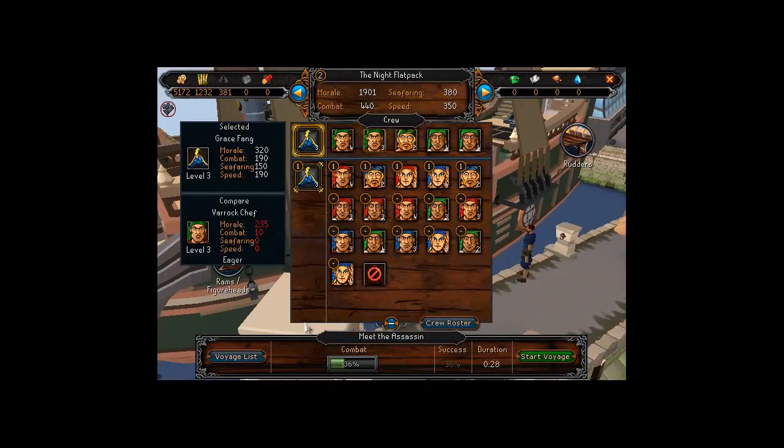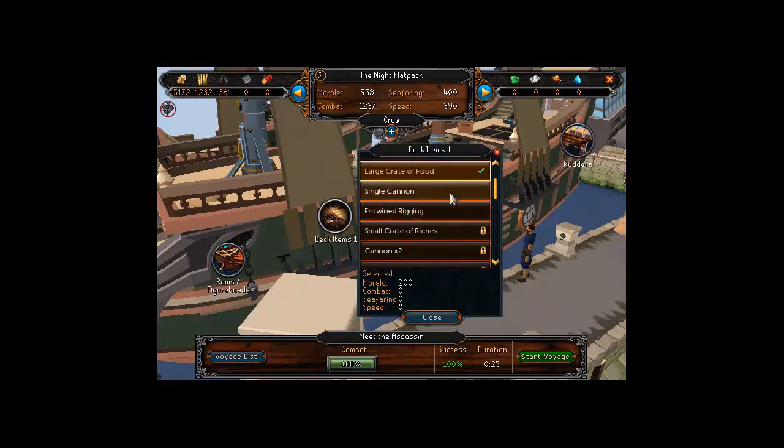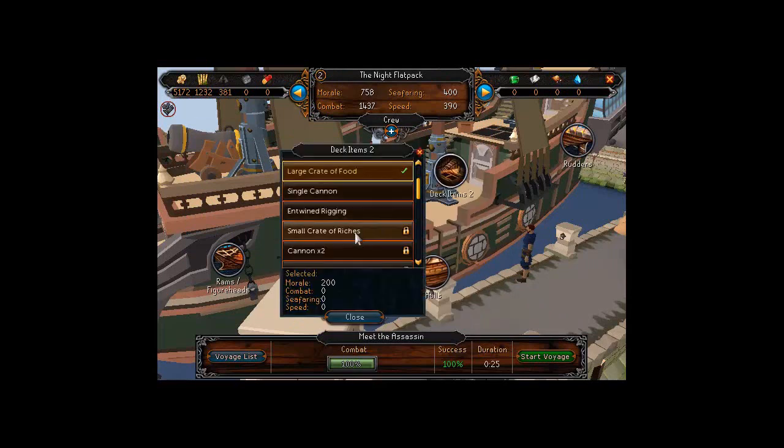If you fail, your crew members can die or your ship can be broken and in need of repairs — neither of which is pleasant. So we want to edit the ship to improve our chances. This is a combat-related mission, so we want combat-related crew members accompanying us. Currently I have morale crew on my ship, but I can swap them out for combat crew at any time, and this will make the voyage much more likely to succeed.